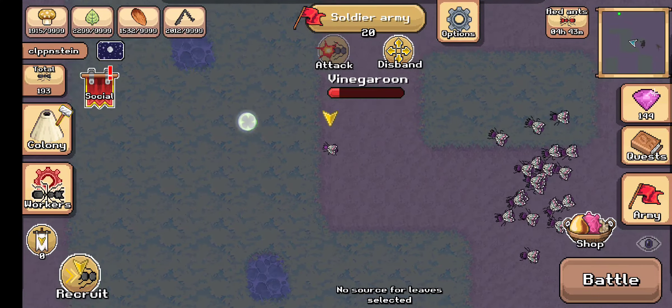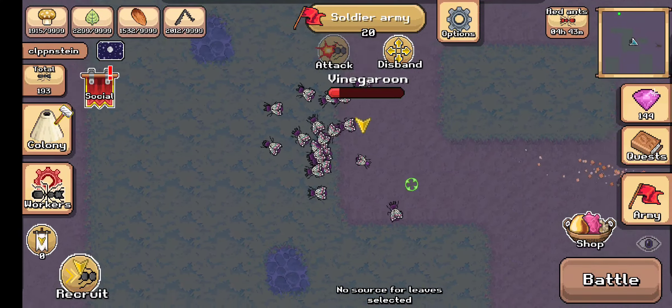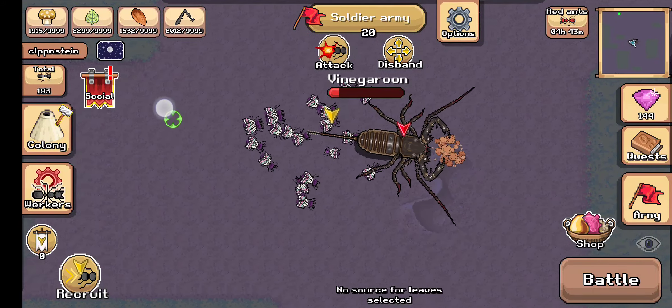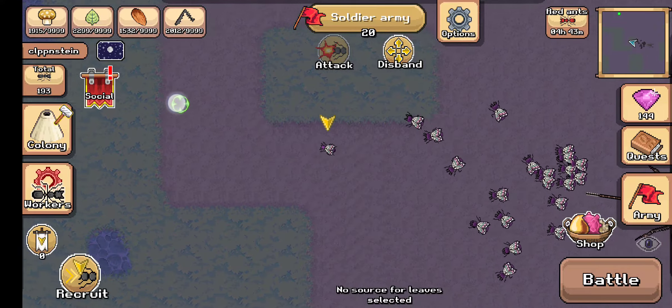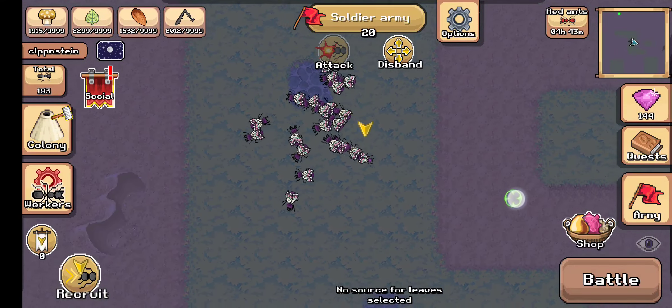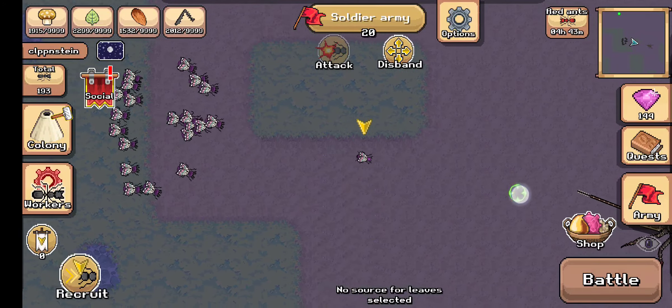When he starts going, just retreat past the tail. Keep him on the edge of your mini-map, and as soon as he turns around, come and attack him. Usually every single time I get a vinegar rune, they do this spray like three or four times in a row.